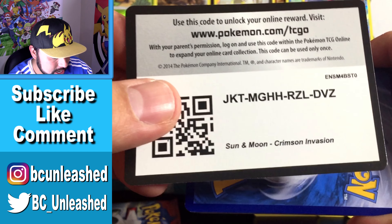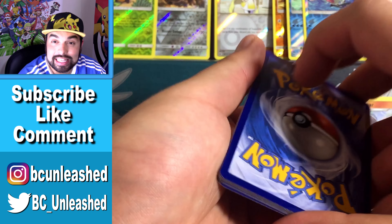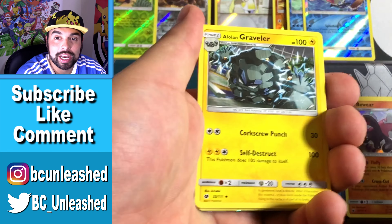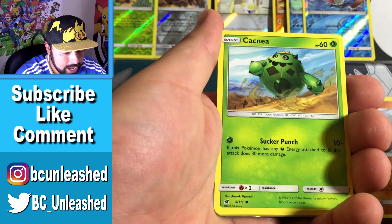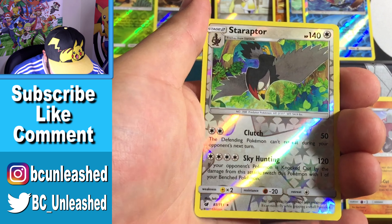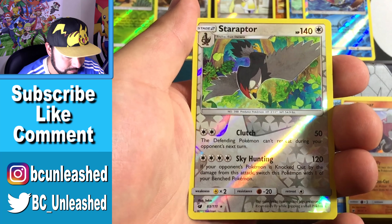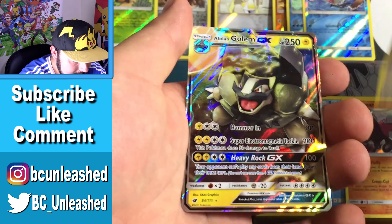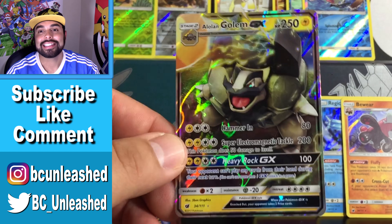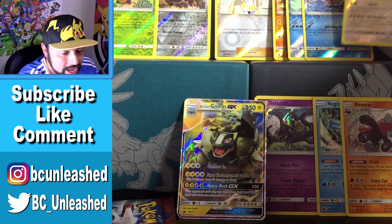Here we go — Crimson Invasion code card. I know more of you are liking to see the code cards, so let me know what you guys get if you use them — I'm always curious. Another reverse rare Staraptor! And the final card is going to be — an Alolan Golem GX! Oh my gosh, yes! I'm definitely going to have to do a recap now — this is insane!